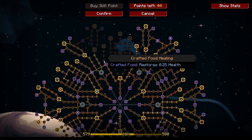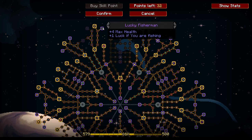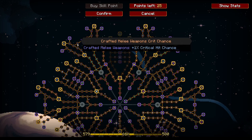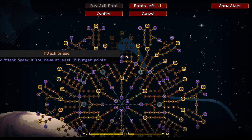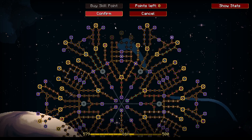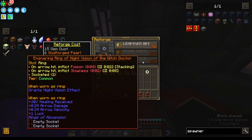I'd prefer to stay at full health. Crafted food restoring health is kind of lit, extra free max health, extra experience from fishing — I'm not really going to go fishing — but 5% chance for extra mob loot is not bad at all. Extra damage if you have at least 15 hunger points, blocking for each hunger point. We're so close to finishing all of that — we just need eight more points, which I'll be getting next episode.